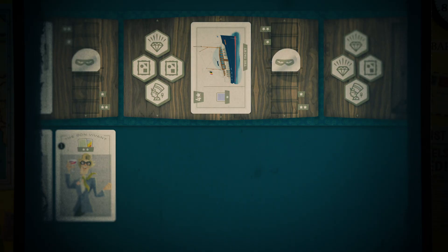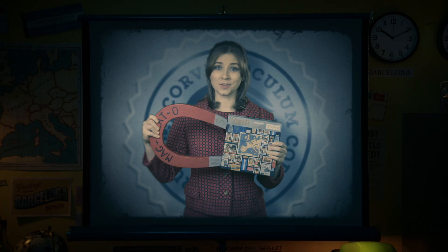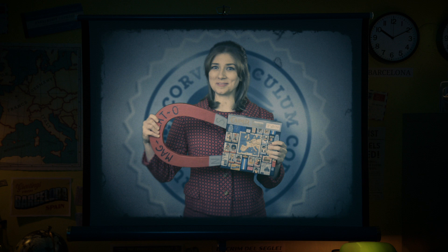Caper Europe is a game for two players. You'll have six rounds to pull off heists across three locations in the European city of your choice. During these rounds you'll play thief cards at locations or gear cards on your thieves. You'll score points by winning locations, collecting sets of cards, and acquiring stolen goods. Score the most points and you'll win.